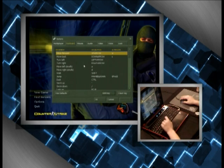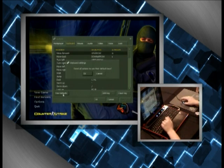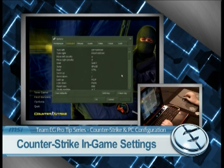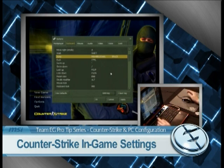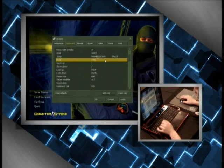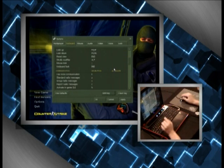Over in the keyboard tab, I use pretty much the default setup, so I hit 'Use Default' to reset everything clean. Jump is at spacebar. I also make sure mouse wheel down is bound to jump — it really helps with movement when strafe jumping, bunny hopping, or jumping to elevated spots. Duck control looks good.